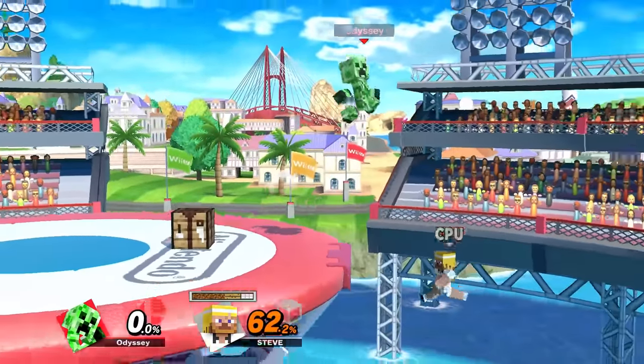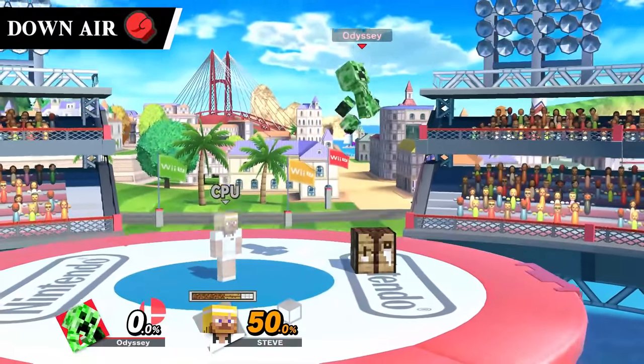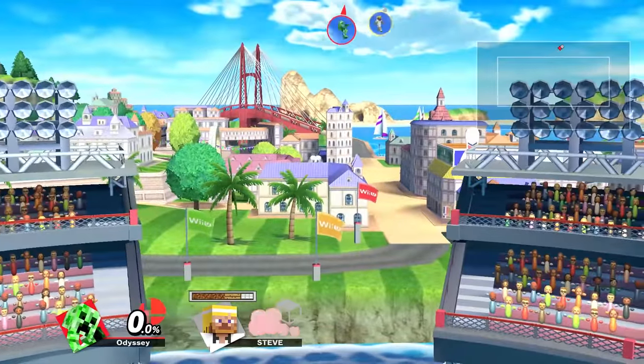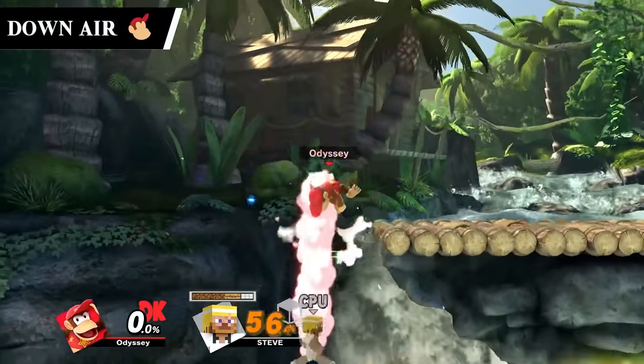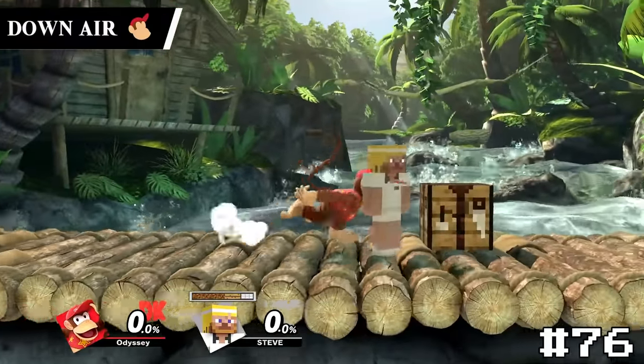Mii Brawler's final spike on this list is their down air. Mii Brawler is the character with the most spikes in the game at a total of five — six if you count their final smash, which we aren't for this video. Their down air is just pretty basic but it's still fun to use, so it'll take number 77. Diddy Kong's down air is the exact same as Mii Brawler's, but Diddy Kong's is better because monkey, so it'll take 76.